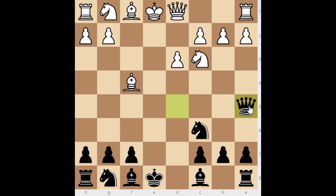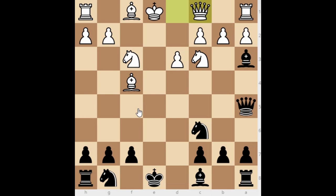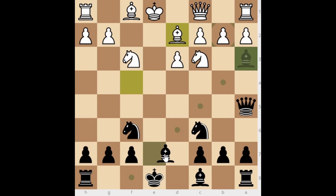White must capture on d5, and we take with the queen. Most naturally, White attacks the queen with knight to c3. We go with queen to a5, like in the Scandinavian opening. White develops with knight to f3, and here comes a tricky move to remember from the Scandinavian: bishop to a3. This is the strongest move because if White takes, we take the knight with check — not good for White. White must play the careful queen to c1, and we develop with knight to f6.